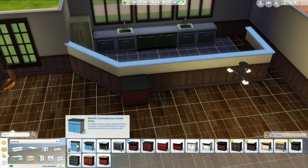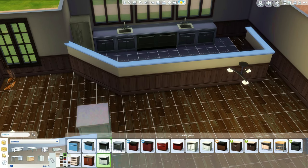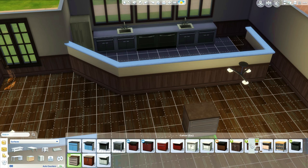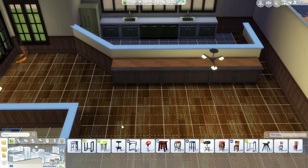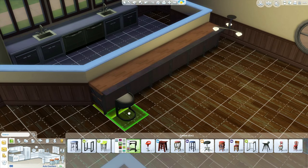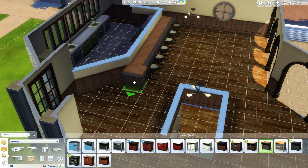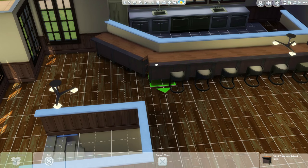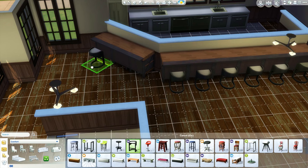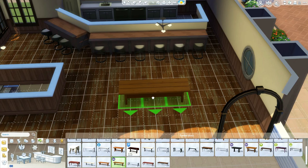Now I'm placing down the countertops. I kind of wanted to still make it look trendy and not too dowdy. However, I can't figure out how to get the corner-based countertops, so if anyone knows how to do that please tell me in the comments below — because I've seen Emma BlackRay do it but I still have no idea how she did that.